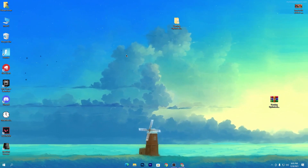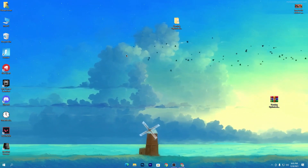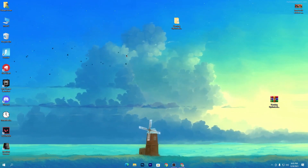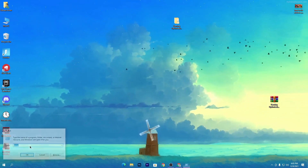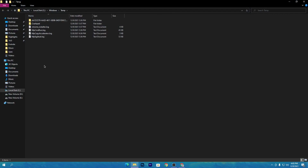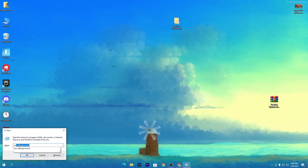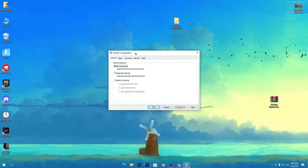Now it's time to delete all temporary and junk files from Windows to fix stutters, FPS drops, and boost your FPS. Press Windows + R on your keyboard, type 'temp', and press Enter. This takes you to the temp folder — select all files and delete everything in it.